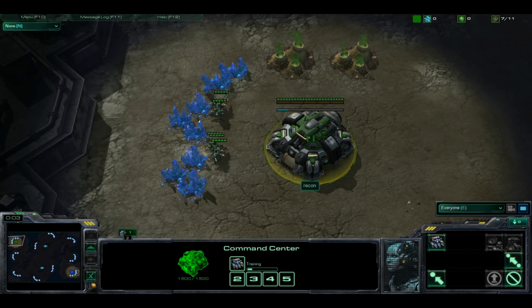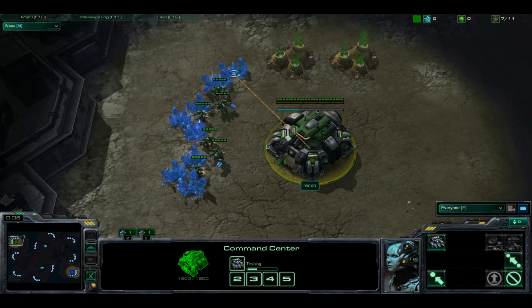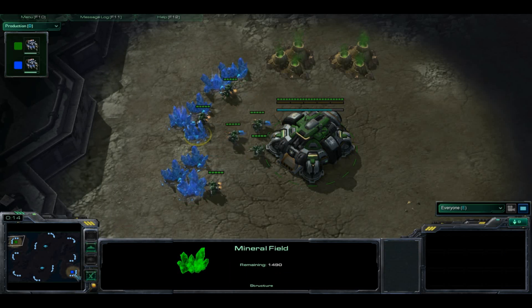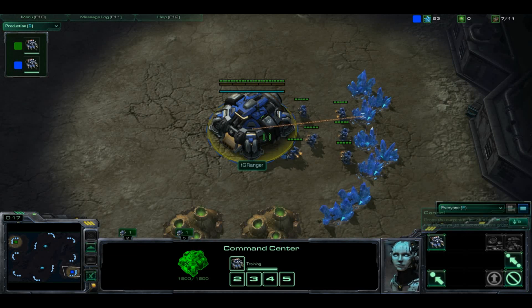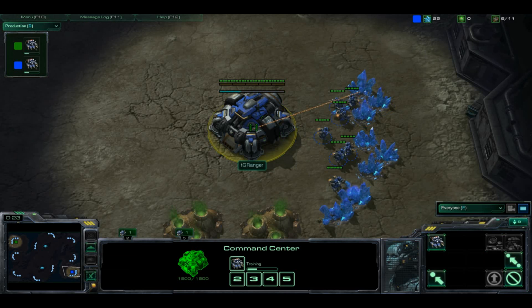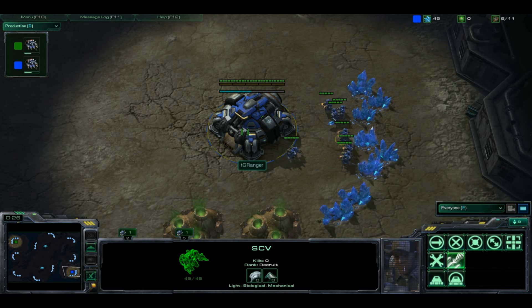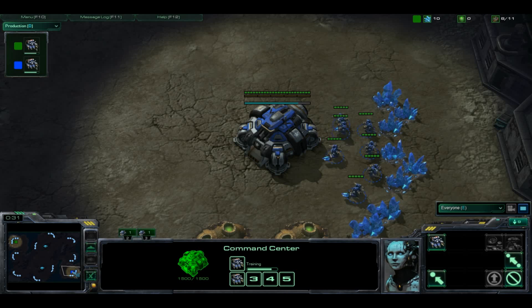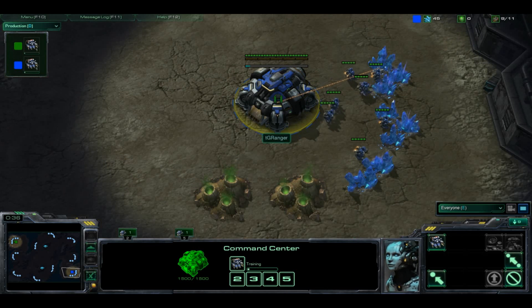Hey everybody, Drogath with game number two of these upper bracket finals between Recon taking the green Terran position, this time on the left side of Icy Cup Pondry, and Green Ranger taking the blue. I do have Force here right now texting his girlfriend making sure he's still alive. You can pick it up from here though, Drogath. Everything's good.